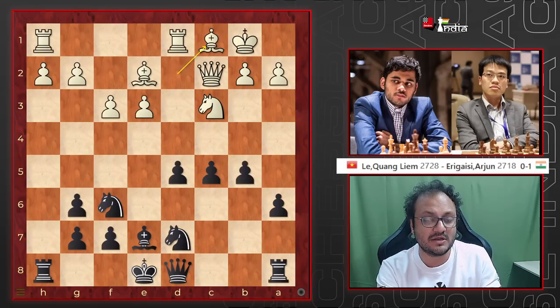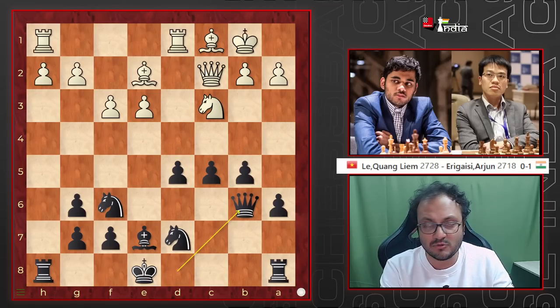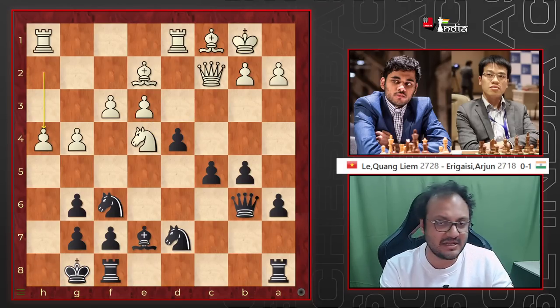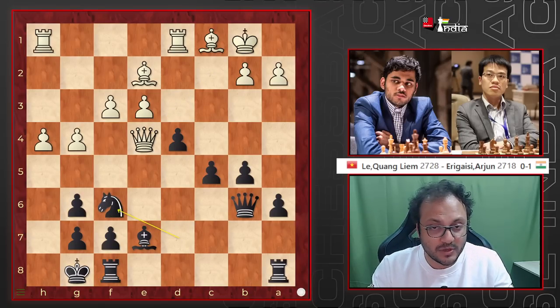d5, exd, bishop c1 — d5 is hanging, so you go queen b6. Now f4 is perhaps better, but he goes g4, logical, then f4, knight e4, castles, and it looks scary. But look at this: first knight f6. Now the queen cannot take because rook f8 is a queen trap. So I had to go back. Now knight d5, h5, he goes knight b4.